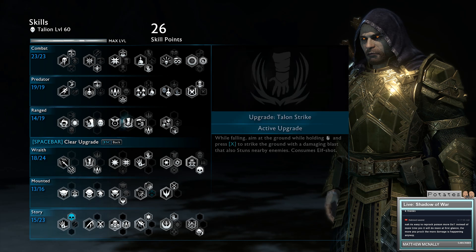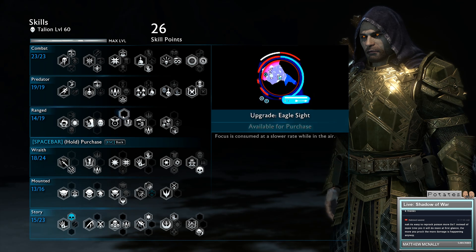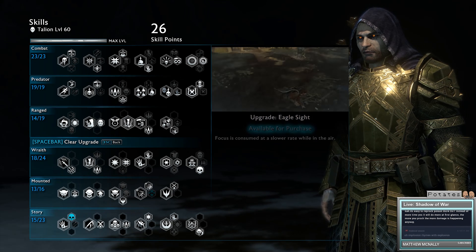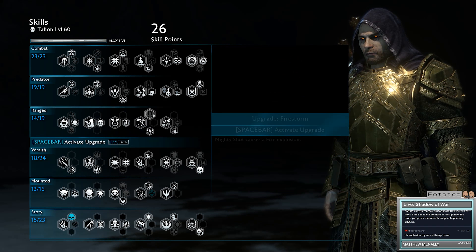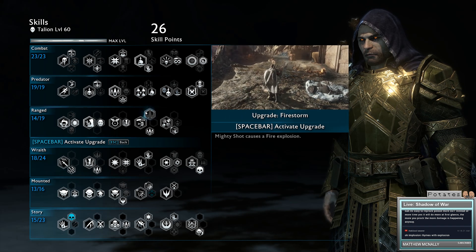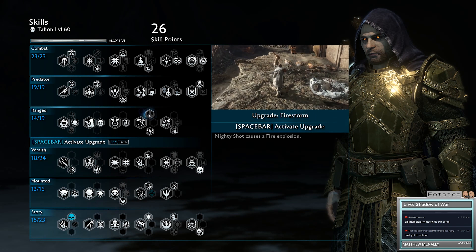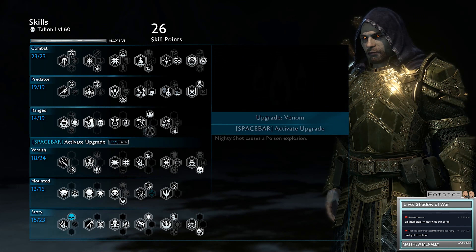For Bird of Prey, get Talent Strike - it's amazing. It lets you fast travel around the place, getting into fights quicker. Eagle Sight is great, but you don't want to be doing too many Legolas shenanigans. The amount of focus you get in the air is more than adequate. For Marty Shot, have both Venom and Firestorm - when they're already poisoned, swap to Firestorm and you can start the Balefire yourself. This is a way of instigating the effect.